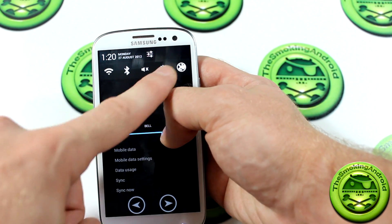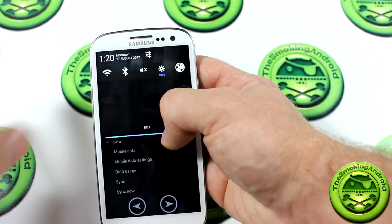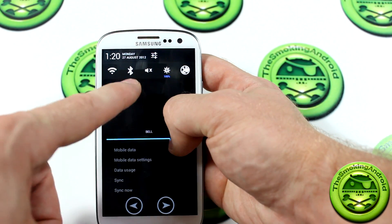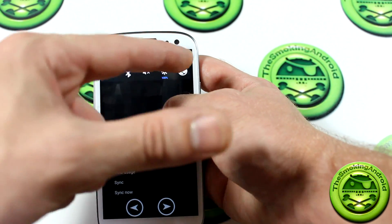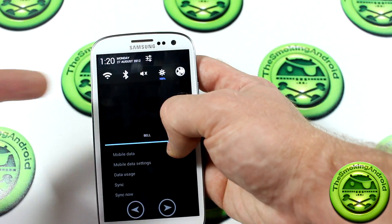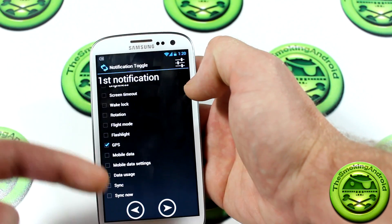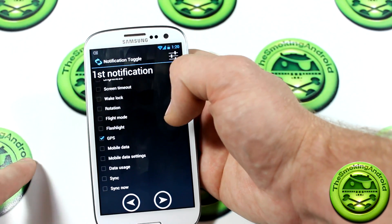Now as you can see, those toggles have been added to my notification tray, and yes, they are functioning. But you'll notice that some custom ROMs, CyanogenMod being one of them, let you add a ton of toggles in your notification tray — but in order to get to them you have to start scrolling. And what I find as a user is when you've got that many in there, you tend to forget which toggles you have, so you actually start manually going through the system settings to turn things on and off as you need to.